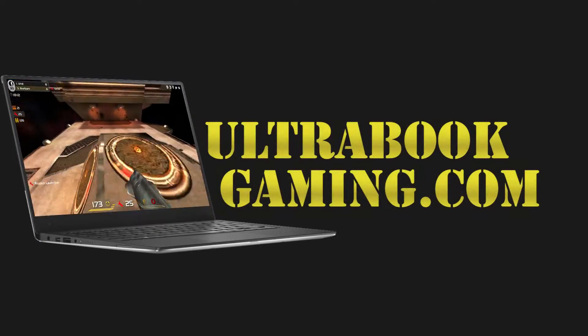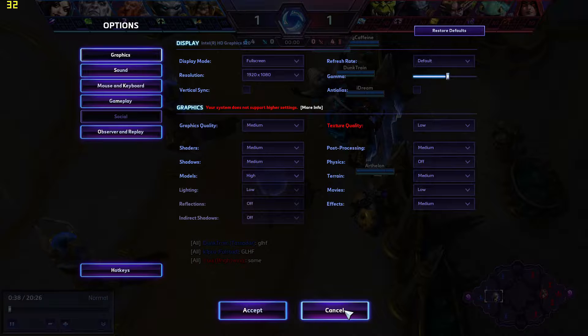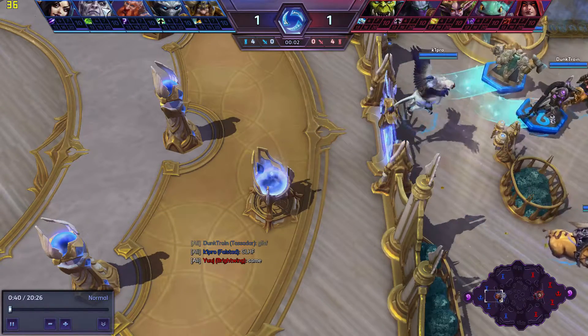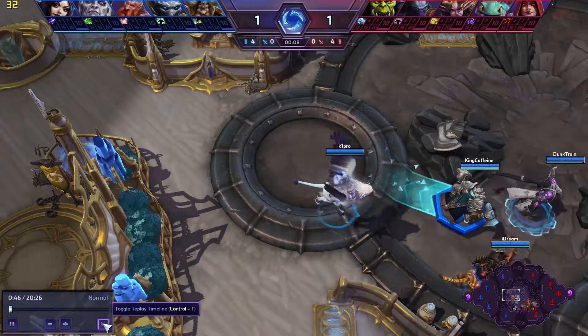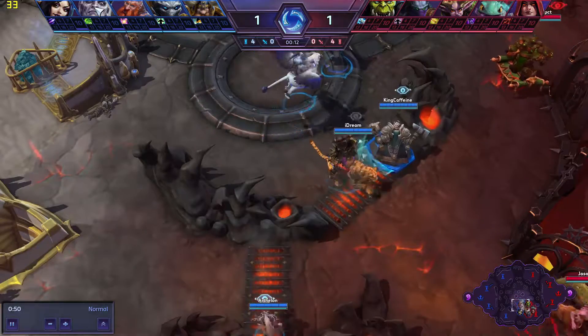Hi, I'm James and in this video I'm taking a look at Blizzard's MOBA title, Heroes of the Storm, running on Intel HD 520 graphics. As you can see here, we are running this at 1080p and the medium detail settings. The only caveat is that texture detail is set to low, as that's the maximum it can run with this integrated graphics. We're just using a replay here to simulate how the game should be running.